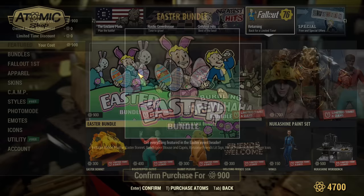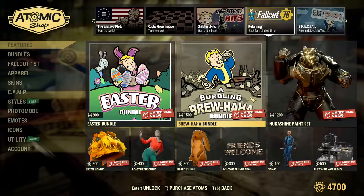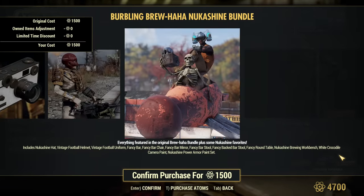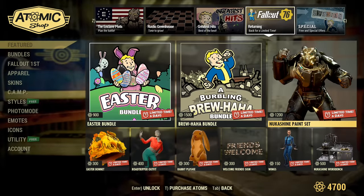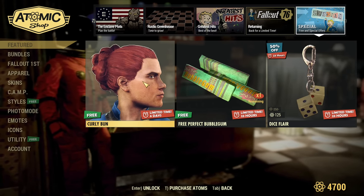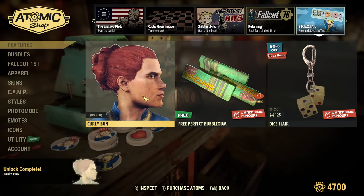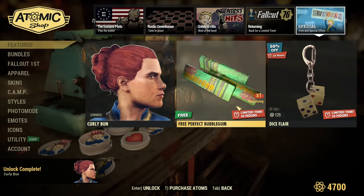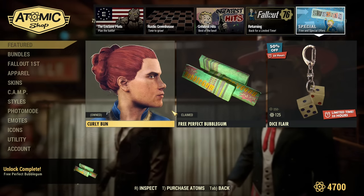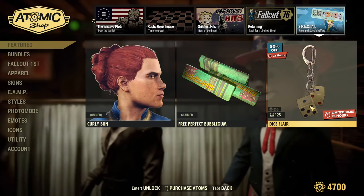Then we have some returning items — Easter Bundle, though it's odd timing for an Easter Bundle to return. Bruhaha is coming back — that's a decent bundle — then Nuka Shine Paint set, some separate items, special offers. Carly Bun haircut for free — that's surprising. Then we have Perfect Bubblegum, and I know there's a lot of requests for the haircuts and they're giving one for free. Dice Flare at half the price.